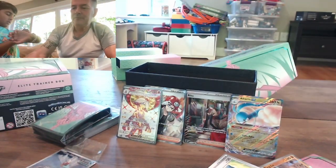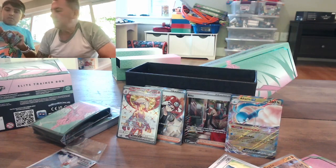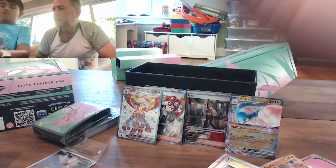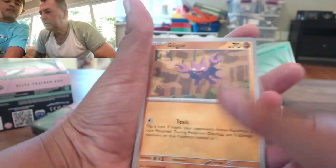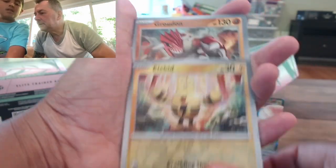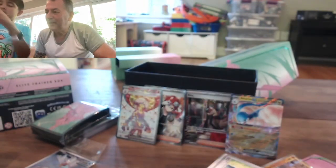Alright, next one — okay, last one! Last pack of the ETB! It's time to get one more pull, guys. Lightning energy. Pansiloff, Wiglett, Bligar, Big Plug, Tatsugiri, Dodzo, Dodzo. Ooh, again — good one! Excellent! Five — we got five out of nine! Five out of nine, very good!